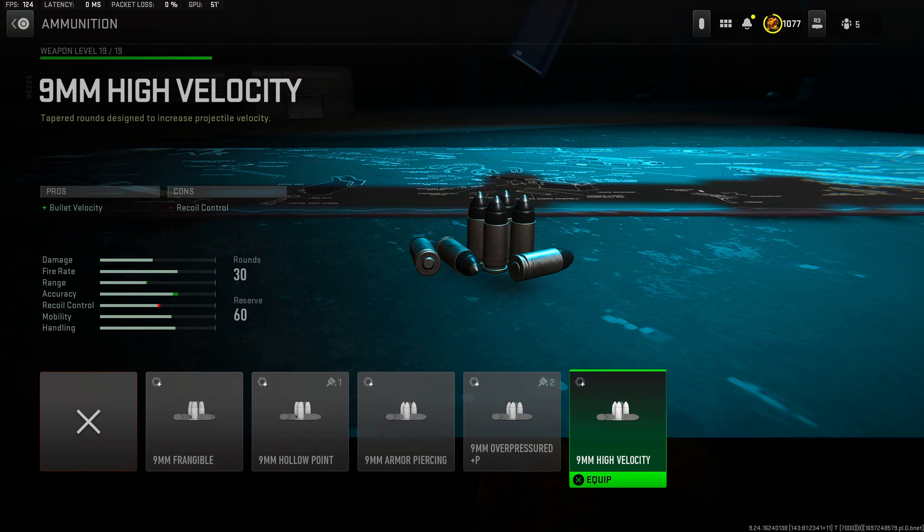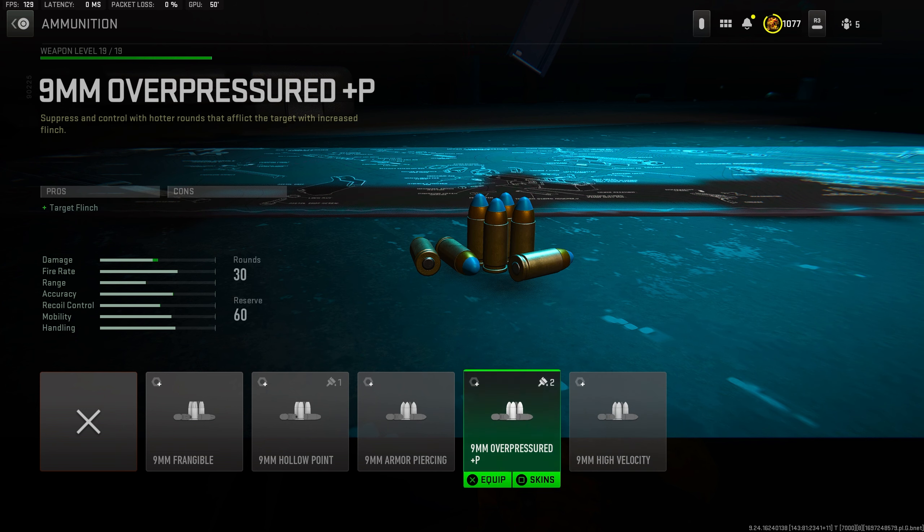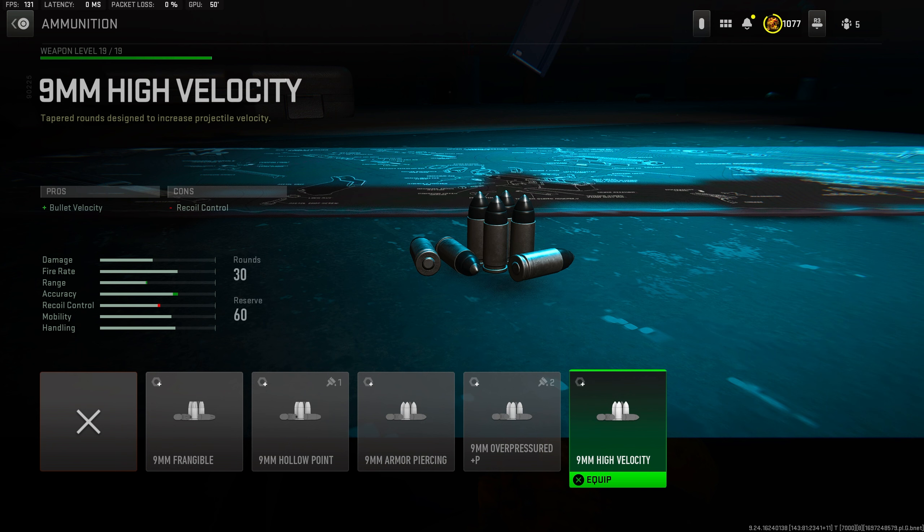For the ammunition, I was rocking the high velocity rounds for the extra added bullet velocity. You actually get a ton of bullet velocity from the high velocity rounds — they just added them to SMGs about a patch ago; they weren't on SMGs before. High velocity is one of, if not the best ammo type in the entire game. Very, very overpowered. Definitely make sure you guys are rocking high velocity.